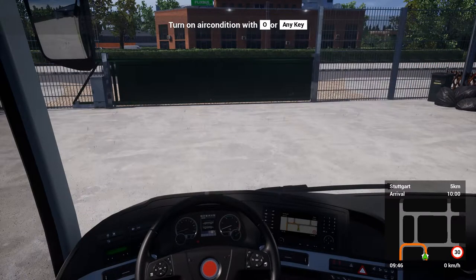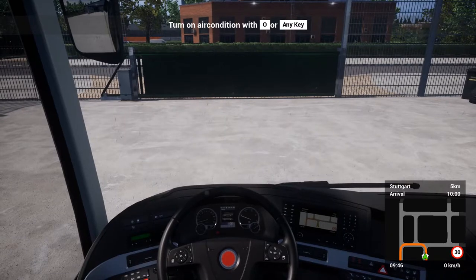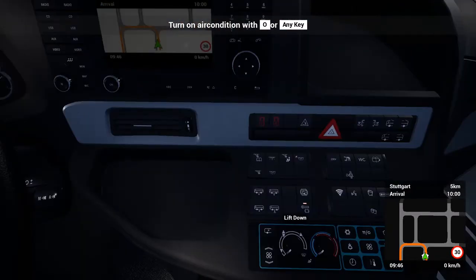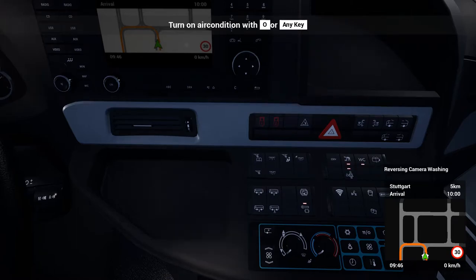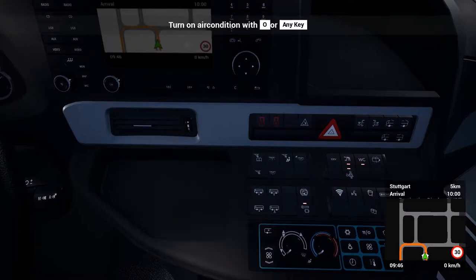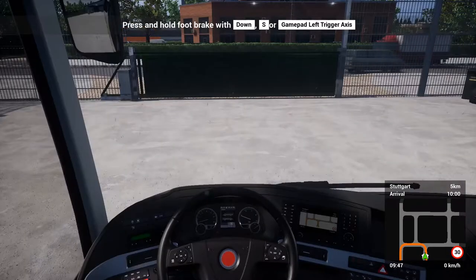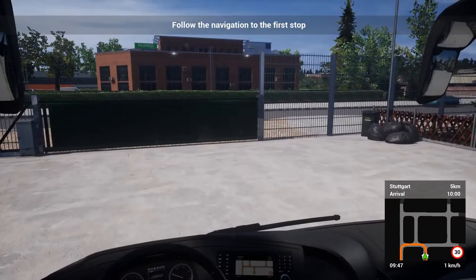Let's get her fired up. Getting the reading light and clearance lights on straight away, toilet upon, driver monitor switched off. There's a little map thing, hill hold assist — that's quite cool — and the air conditioning is there too. We've only got five kilometres to travel to our first stop, so let's get rocking and rolling.